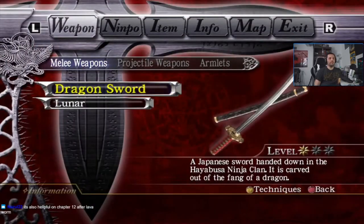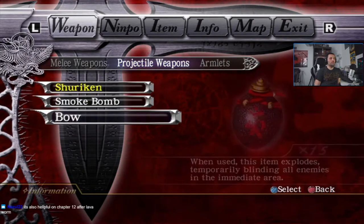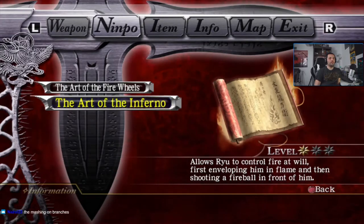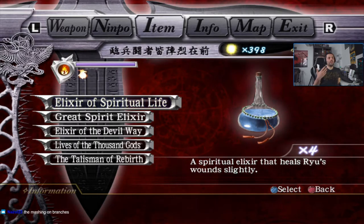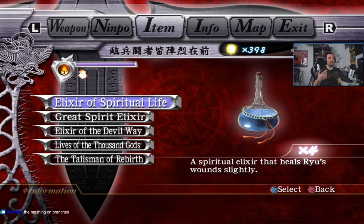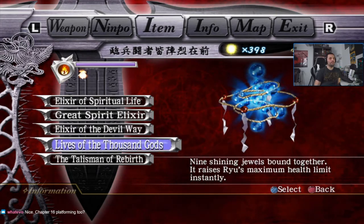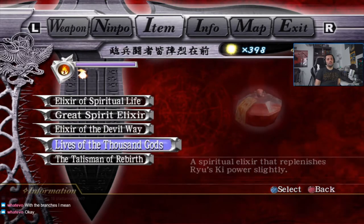At this point we swap to the bow, then equip our first nympho — Art of the Inferno. After that, go back to the item tab because after we cast the nympho, we're going to consume the Elixir of the Devil Way and the Thousand Gods back to back. I like to be ready so when I hit pause I just go to the item and mash A to consume it, then it'll consume the next one right away.